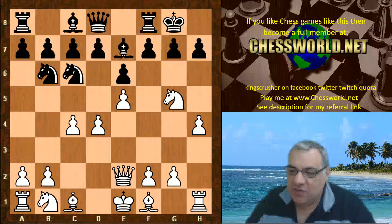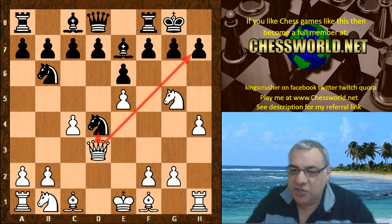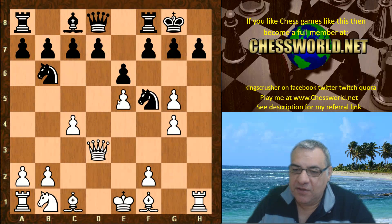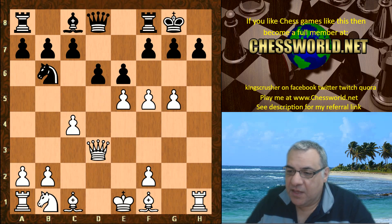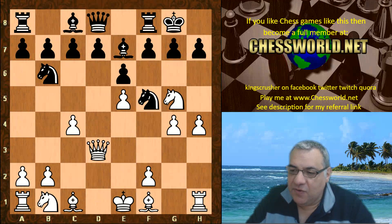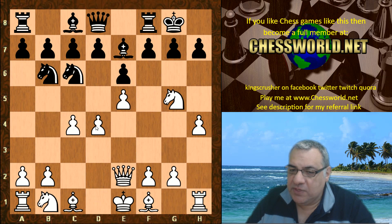You might wonder what about Knight takes? This wasn't played. Qd3 hits d4 and h7, and that presents a huge problem — if Bishop takes first, then say Knight f5, there's g4 and white is going to be winning a piece with a big advantage. Whatever way that's played, if Knight f5 immediately, again g4 just wins a piece. So the d-pawn is immune with Ng5 on the board.